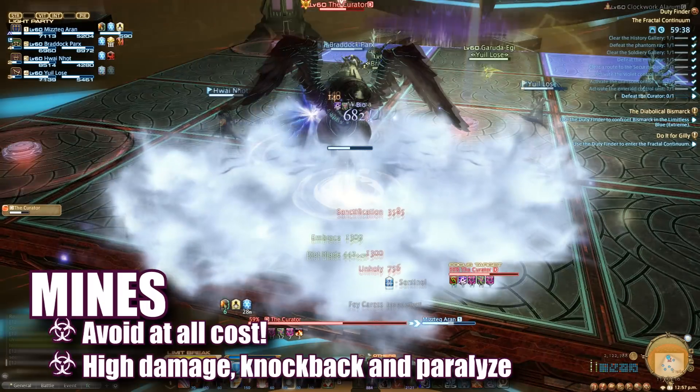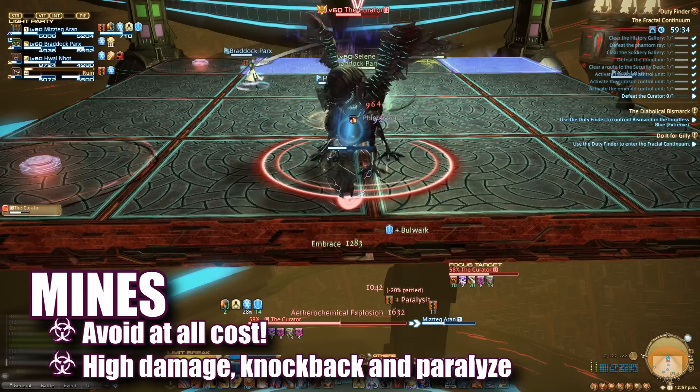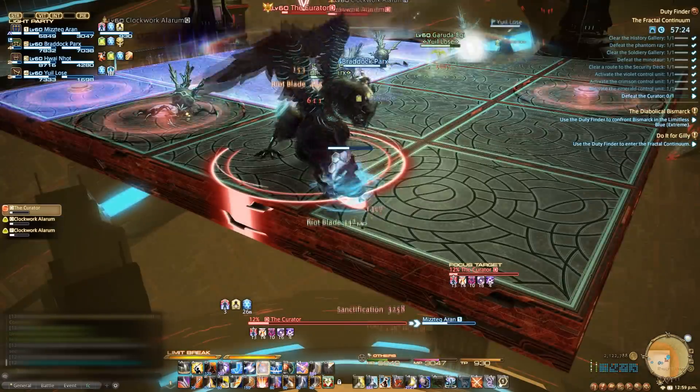The Curator will also spawn mines over random squares on the platform. Standing in the mines will cause a high amount of damage to players anywhere nearby and affect them with Paralyze. Avoid these at all costs. Rinse and repeat until the boss is down.